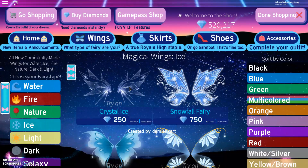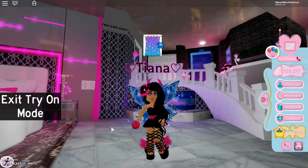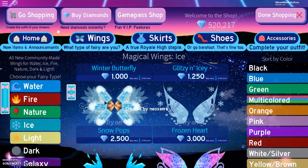Now we are coming into the ice wings. Starting off we have some clear wings called Crystal Ice — they're actually quite cheap and very beautiful, definitely worth buying. And then here we have Snowfall Fairy — oh, these are also made by Lizzie Winkle. They are so sweet and also quite cheap and very pretty. The Winter Butterfly wings are actually quite similar to the old wings in Ice. Here we have Glipsy in Icy — it looks like we have some crystals inside of the clear wings. And then Snow Pops — that is adorable, we have popsicles for wings.